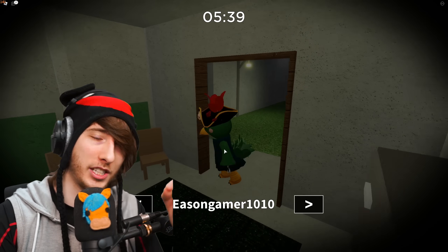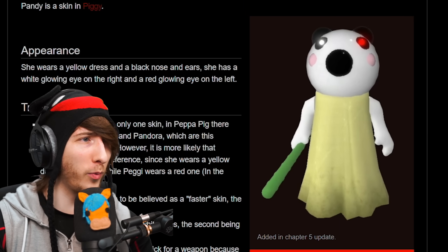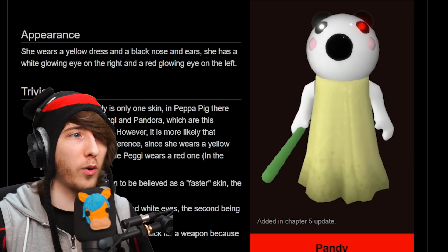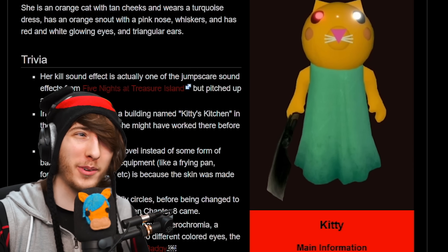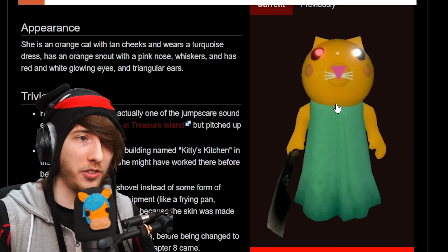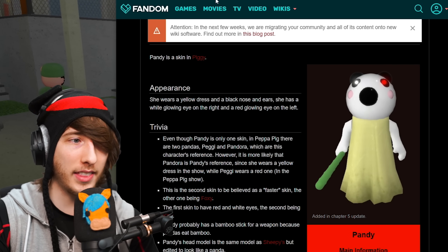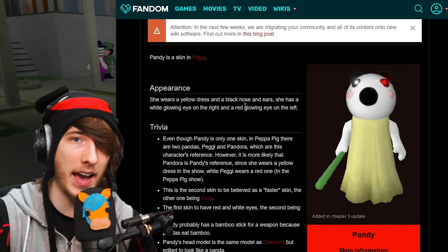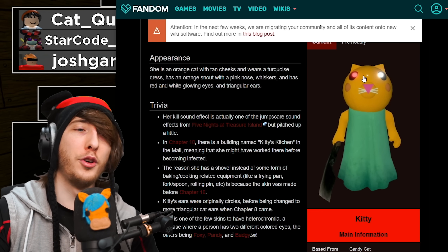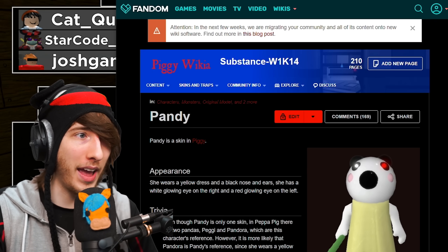Next, the white-and-red eyes — Pandy and Kitty are the only skins with heterochromia, meaning two different colored pupils. Here's my theory: the red and white together means they were part of TSP. They're the only two canon story skins with both colors, and since they have two different colored eyes, I'm guessing they were living two different lives — the secret TSP life and their normal life. I think Pandy and Kitty were somehow involved with TSP.